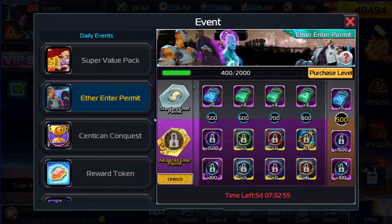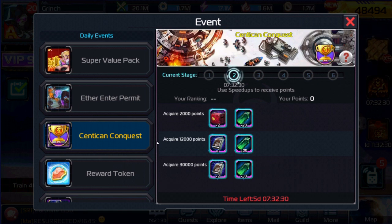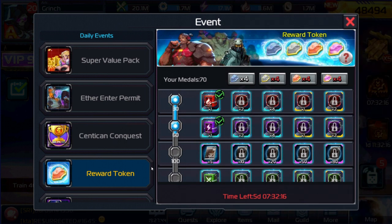In other events, we've got the Ether Enter Permit. There is nothing really special in this. We've got the Centicon Conquest — the rewards are the usual rewards. If you want to spend money to get them, you can; if not, don't worry about it. The reward token — these are all pretty poor rewards this time. I really wouldn't worry about breaking the bank to get any of these items.